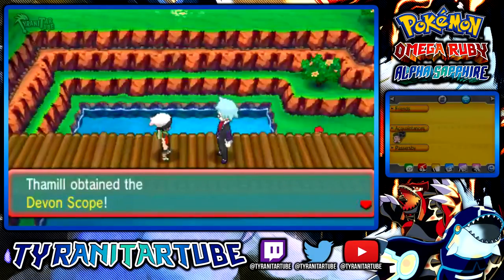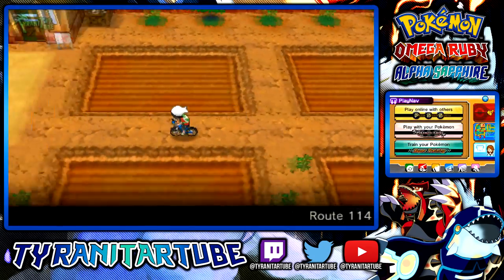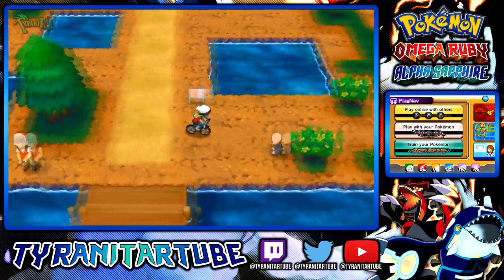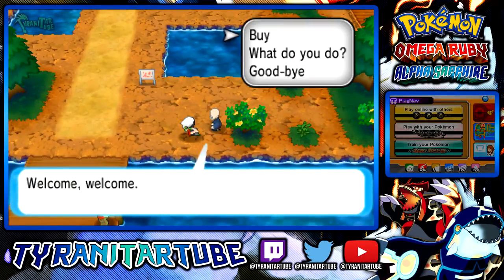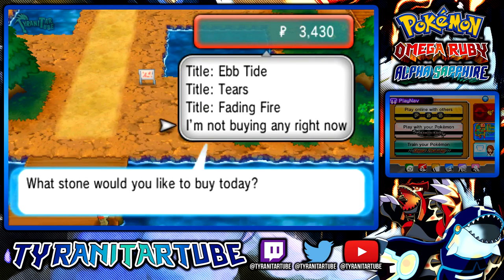Depending on what starter you chose, you were given either the Sceptilite, Swampertite, or Blazikenite in Route 120 after using the Devon Scope to clear the Kecleon out of the way. You can later get the Mega Stones for the other two starters from the Stone Salesman in Route 120 west of Fallarbor Town, each priced at $1500. The Withered Tree is the Sceptilite, Ebtite is the Swampertite, and Fading Fire is the Blazikenite.